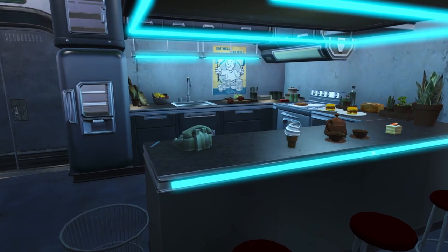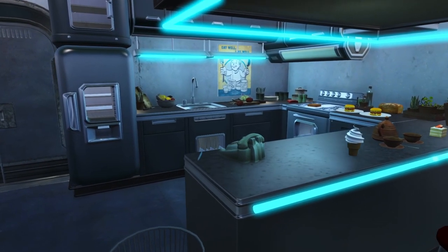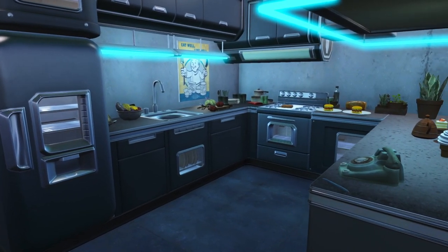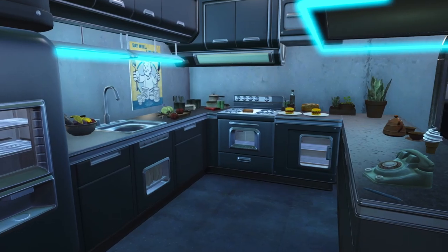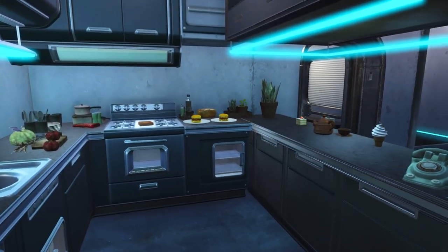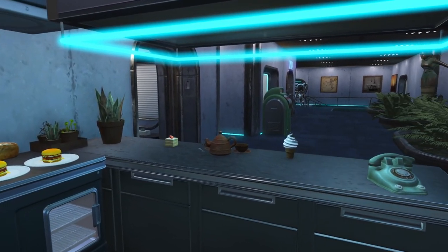Tip 2: lighting. Lighting seems like a simple part of building a settlement. You would think just add some ceiling lights and it's done, which in some cases isn't entirely incorrect. Although adding more adept lighting techniques will help add atmosphere and liveliness to your settlements.